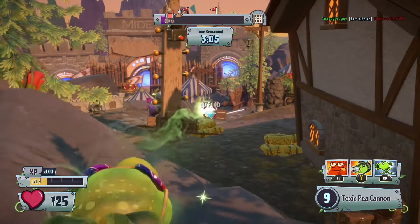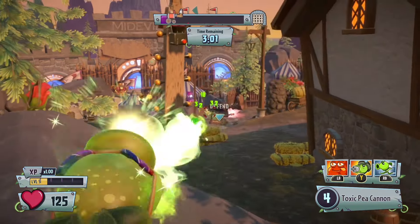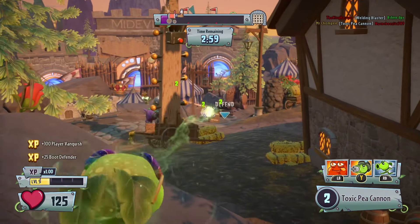Now it doesn't have the range of Chain Lightning, but Splash Toxic damage can still be extremely effective. But it is not the best, which is why it's second. On to first — the overall best variant, the best elemental ability in Plants vs. Zombies Garden Warfare.